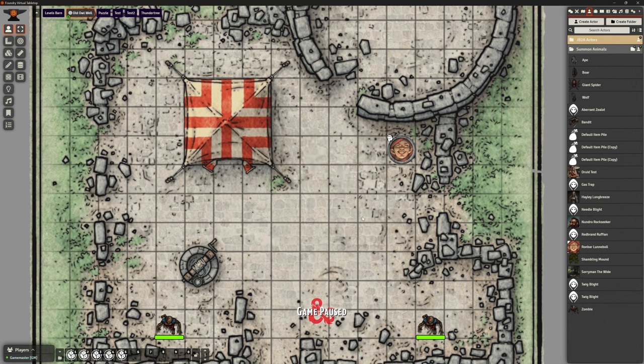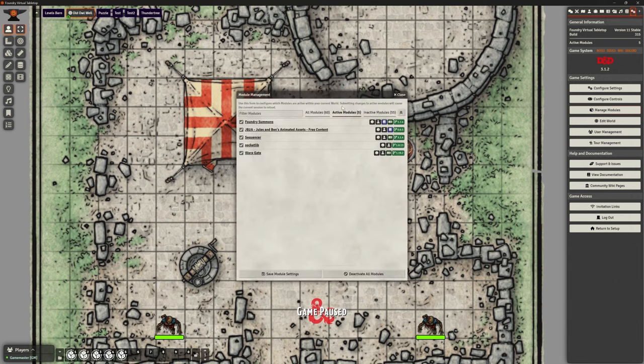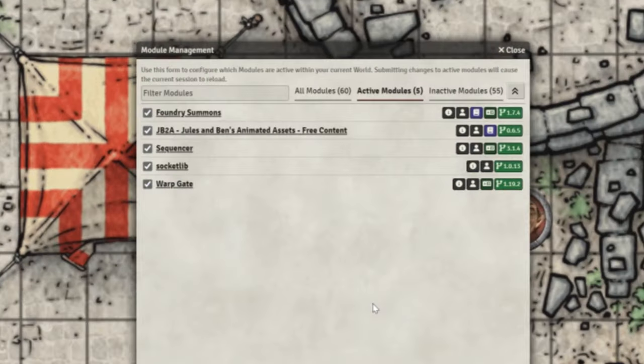But we can make it a bit more whizzy, and this is the bit I wanted to look at. One of the issues with summoning spells is there can potentially be a lot of things being summoned - that's where it gets challenging. So we're going to be looking at a couple of modules to do this for us. Let me go to Manage Modules. I'm in my test world so I've taken off everything I don't need.